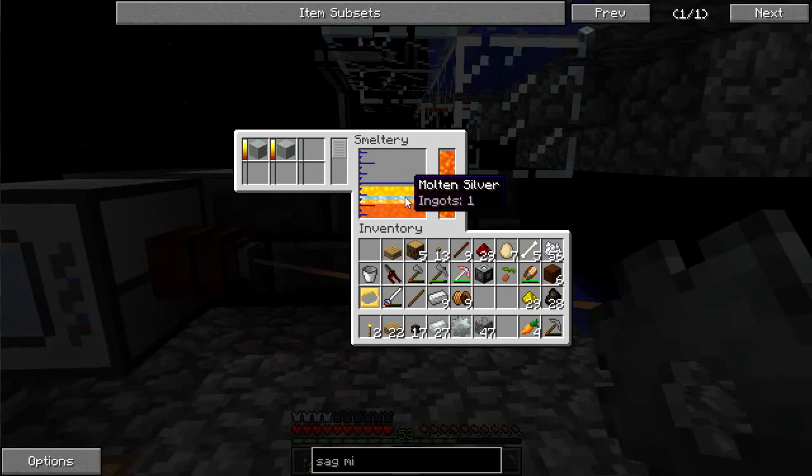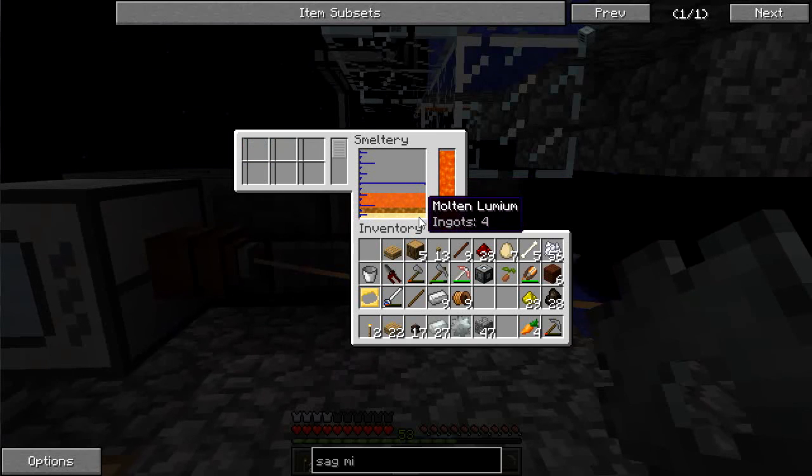The tin will see the silver — bam, that'll make four ingots of molten lumium. The rest just got converted into bronze. So I have twelve signalum, four bronze, and four lumium.